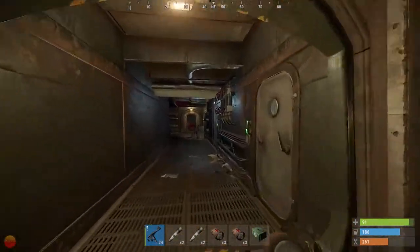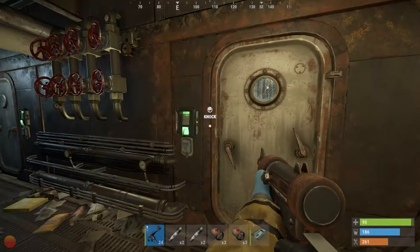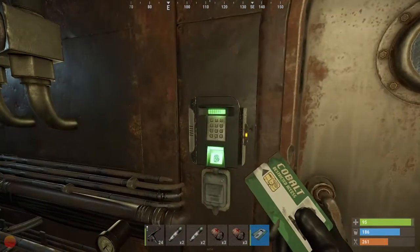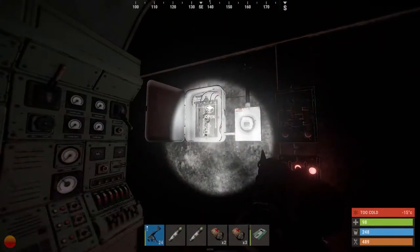While each monument's layout and size will be different, you'll find a mix of the same types of rooms at each. There are green and blue keycard rooms that are immediately accessible with the swipe of a card, and there are puzzle rooms that require a few extra steps to solve.